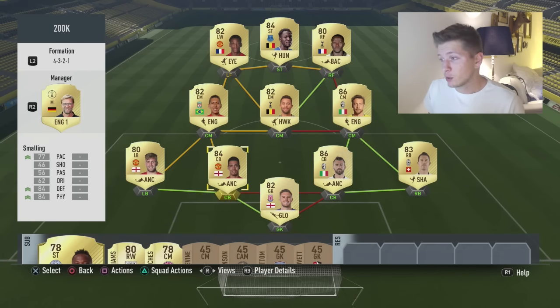In the defence we have Smalling and Barzagli, both are very strong, they are fast, they are tall, and tall defenders make more interceptions. They have this fat body type that some players have — like Smalling and Barzagli — and they just feel much stronger, they cover more ground, they are blocking shots better, etc.